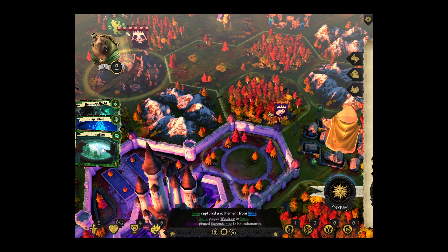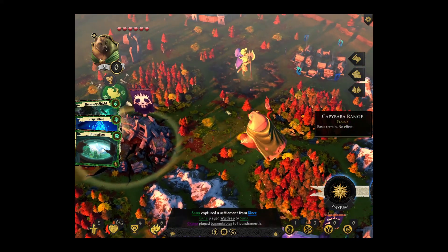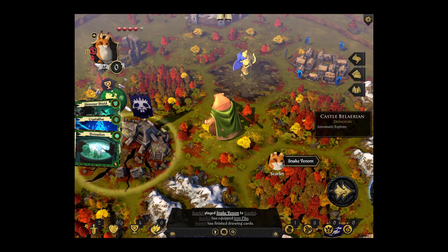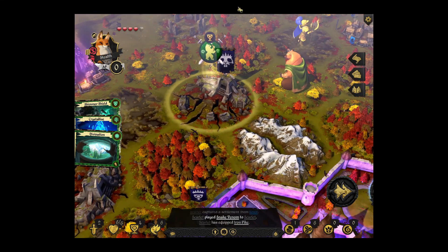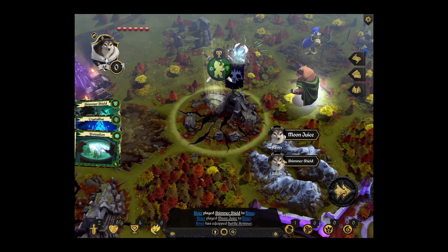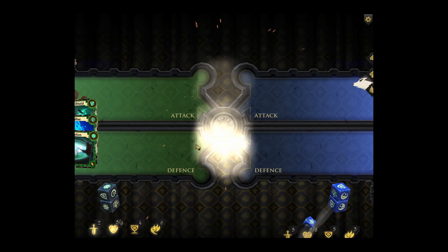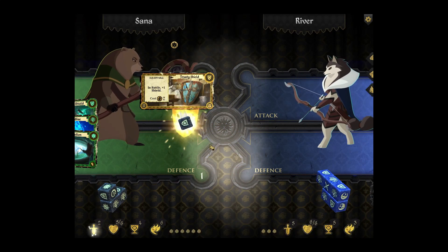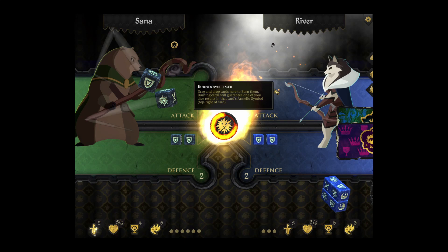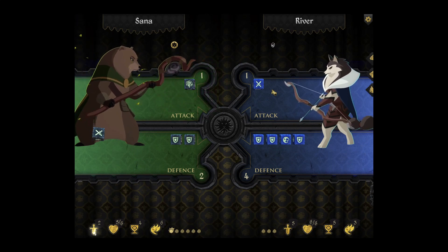I don't really care about losing the health, so I'm going to go here and then up here. Oh crap, she's going to attack me. It's not a bad thing. I don't care if she has lots of shields. Come on, give me more shields — shield, shield, shield. One advantage of having a very large health pool.